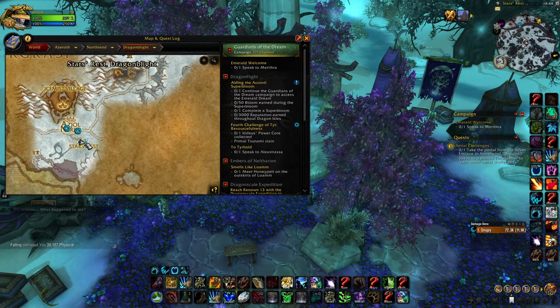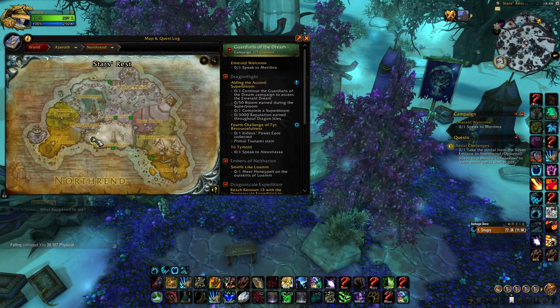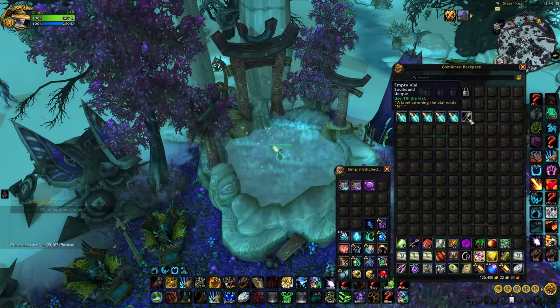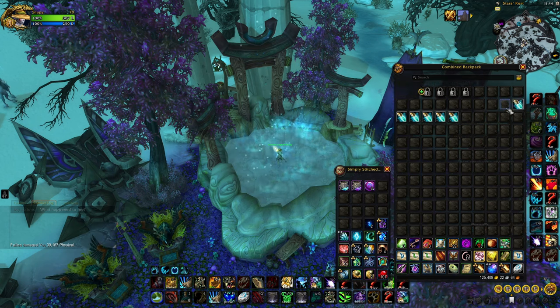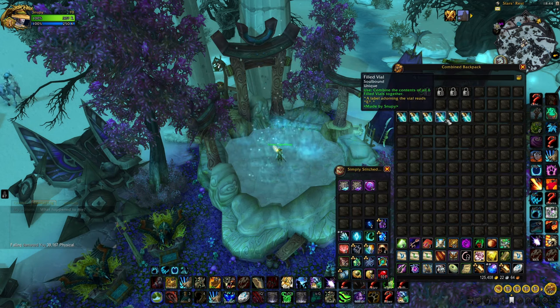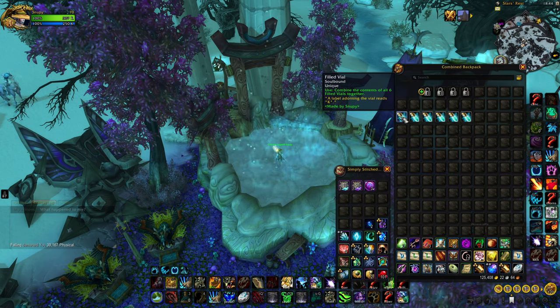One more left: Northrend, vial N. It's in Dragonblight, nearby Stars' Rest — you can see it on the map. To get there, fly back to the portal, go to Stormwind, then take the portal to old Northrend or Dalaran and fly down. Fill the vial and that's six for six, but you're not done yet.